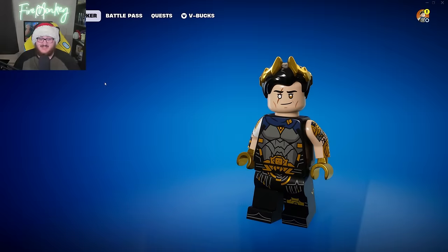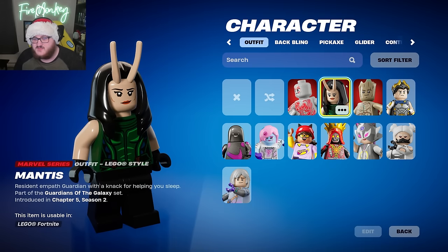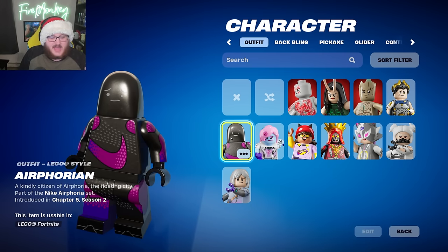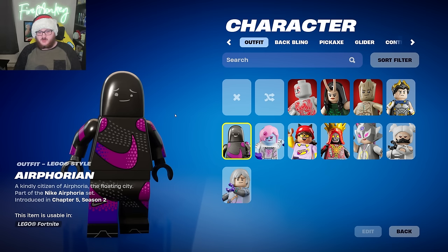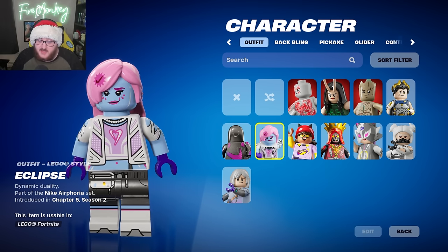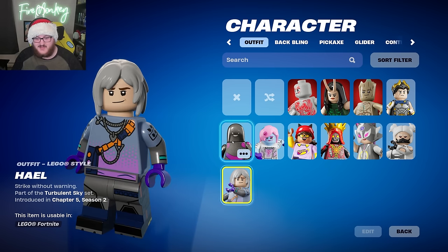Finally, let's look at the LEGO Fortnite forms. We have Ascendant Midas, Young Adult Groot — which looks like a normal Groot — Mantis, Drax, and the Airforian — I love the Airforian in Battle Royale but in LEGO form it looks like he went to the barber and asked for a little off the top and they turned his hand into a thumb or an eraser. We also have Eclipse, Aubry, Charon, Curious, Dynamic Hush, and Hail.